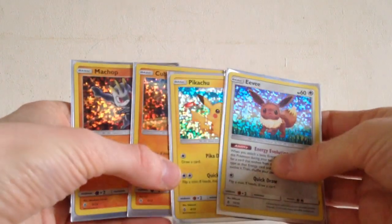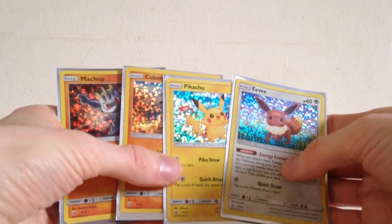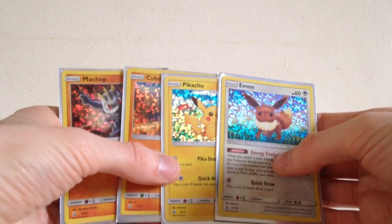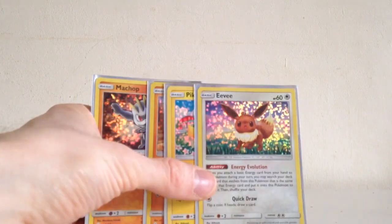There we have it — really nice holos, beautiful cards overall. Hope you enjoyed. Give this video a like. Comment what is your favourite of these four cards that I pulled, and what is your favourite figure that you've seen so far. Let me know in the comments. Subscribe to the YouTube channel. Until next time, thank you very much for watching — Squirtle Squad Openings.